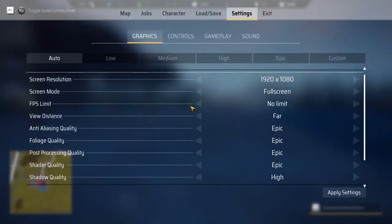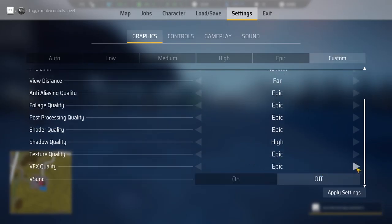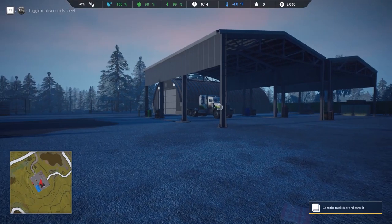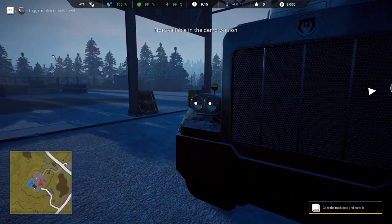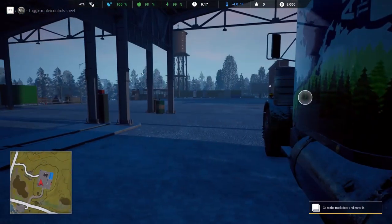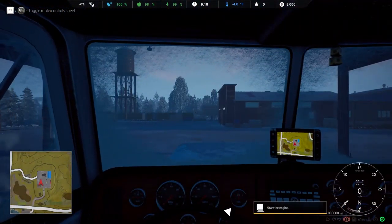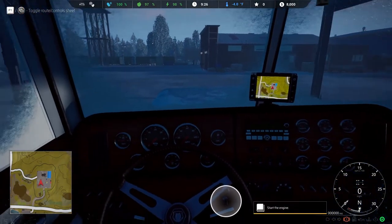By the way, my game settings are set to pretty much maximum as high as you can go, besides VFX quality — I don't know what that is. Since I downloaded this game on Sunday, I noticed there were like three updates, like 12 gigabytes each. I'm not sure why. Oh wow, I'm already at 97% food — I just ate a whole piece of reindeer.